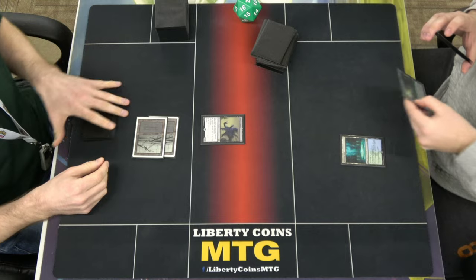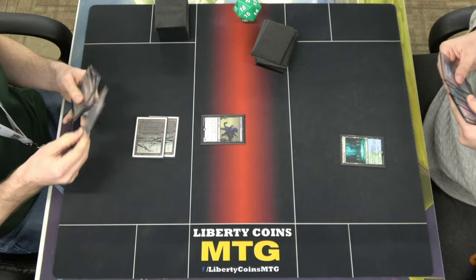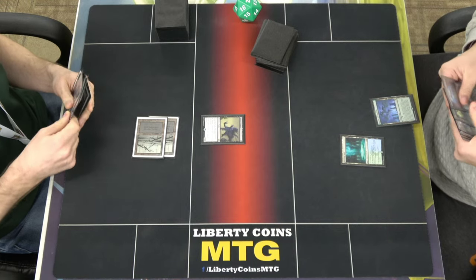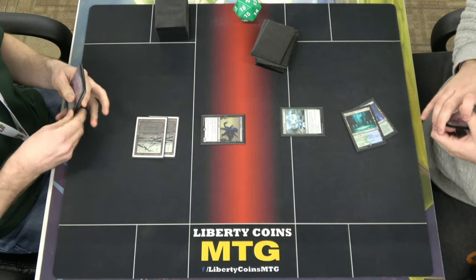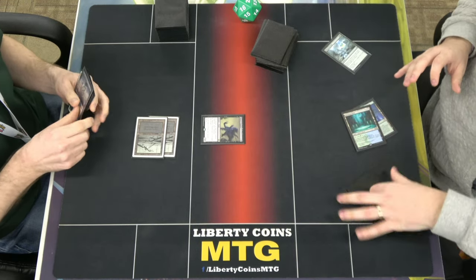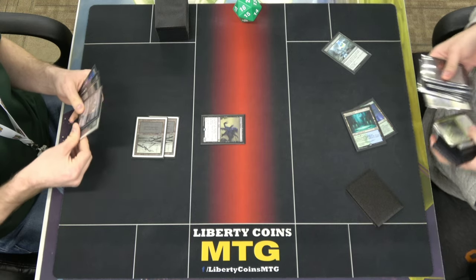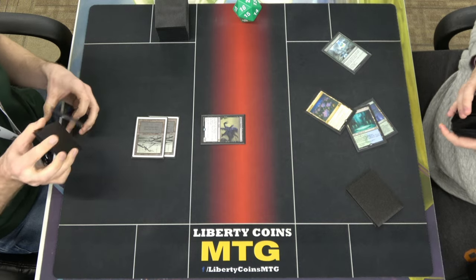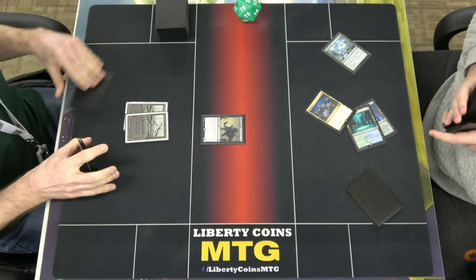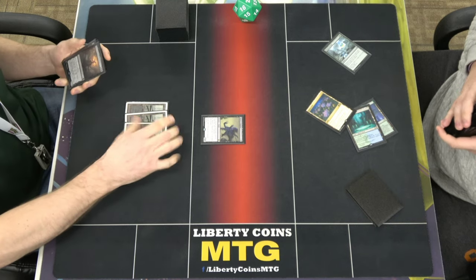On tap. Draw. Land for turn. Tap for green, green. Sylvan's Cry. Is it going to be a Lotus Field? And that's gone. I think I just have to push as much damage as possible here.